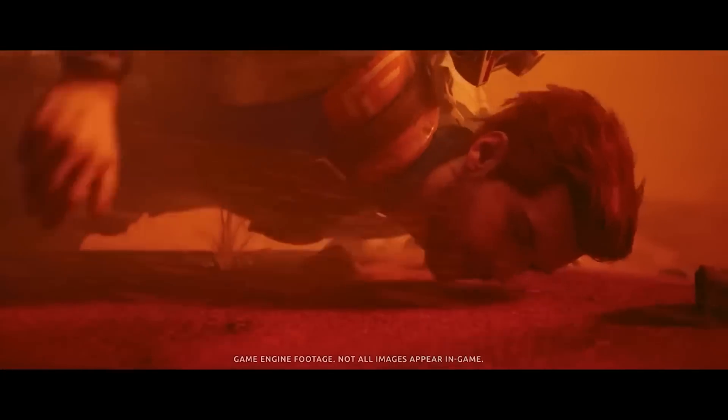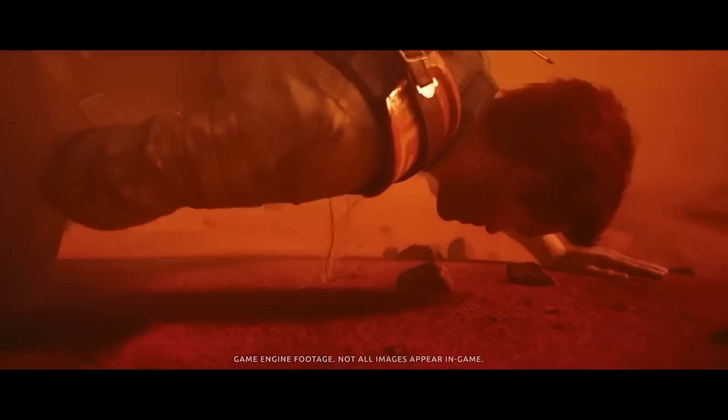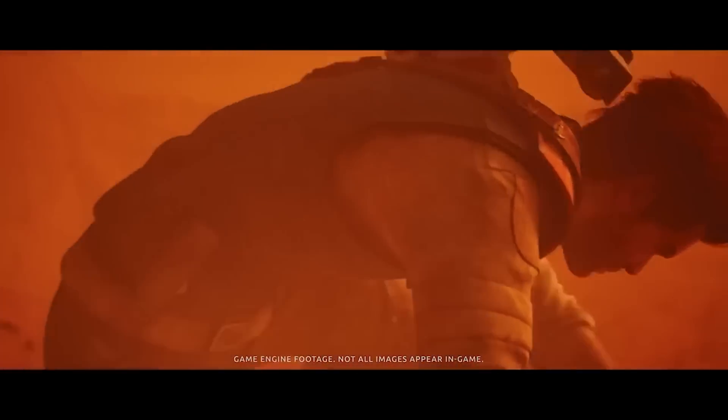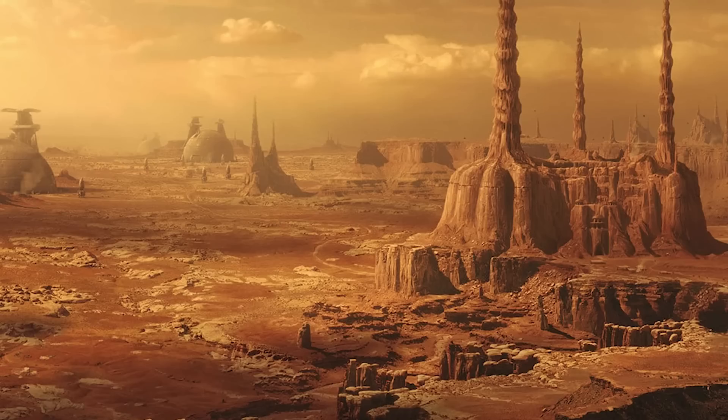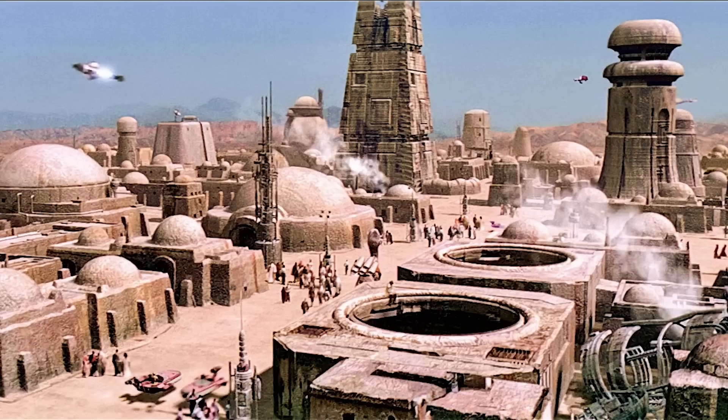We start things off with Cal picking himself up off the ground — he looks like he's wounded and grabs his stomach. It appears to be in some kind of red-orange desert sandstorm. The list of sand planets in Star Wars is quite extensive, so this could be Geonosis, Jedha, Tatooine, Persona — I'm sure there's more.